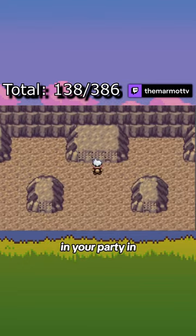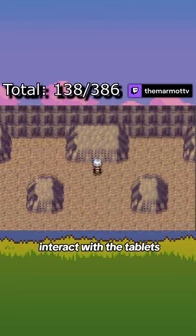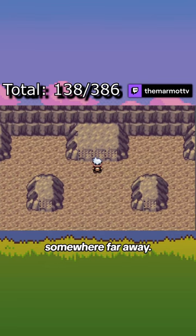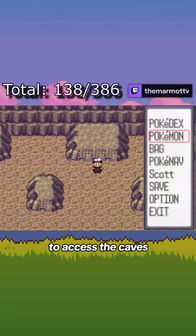If you place them in your party in these positions and interact with the tablet, the room shakes and it sounds as if a door opened somewhere far away. You'll now be able to access the caves to encounter the Regis.